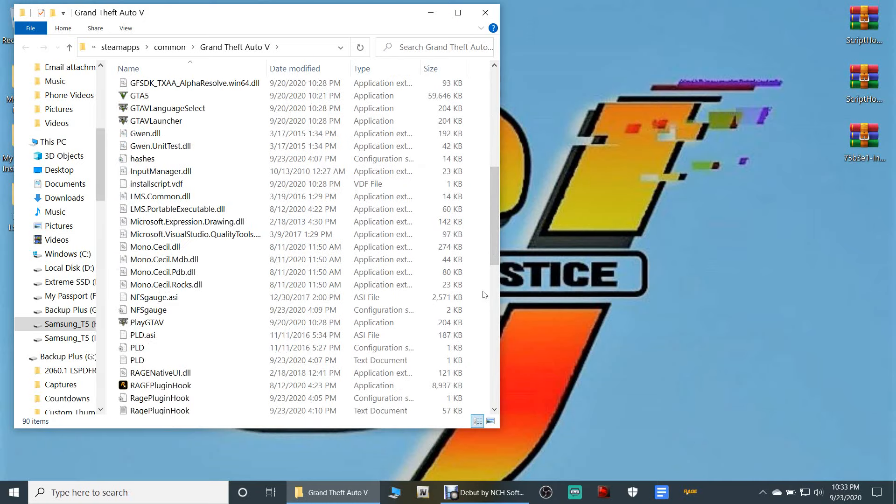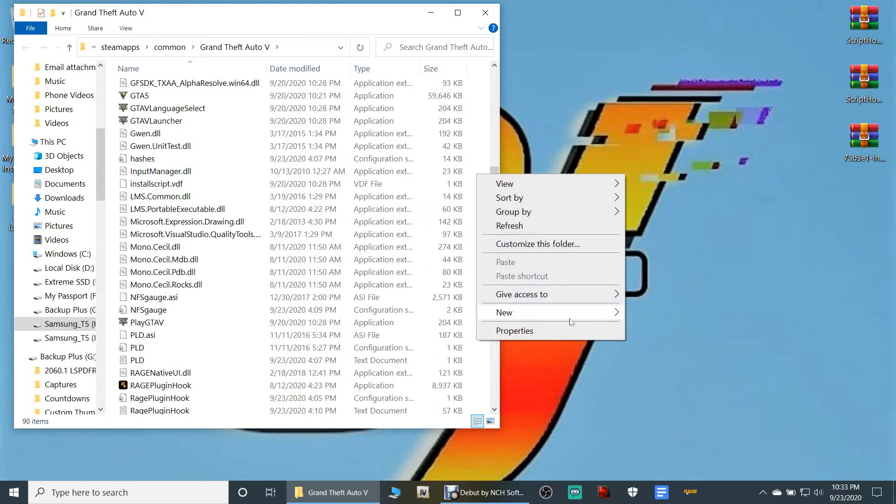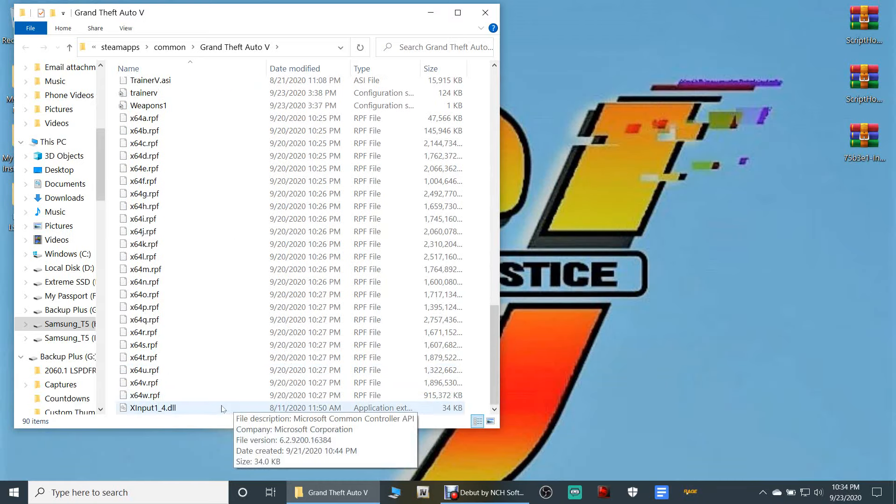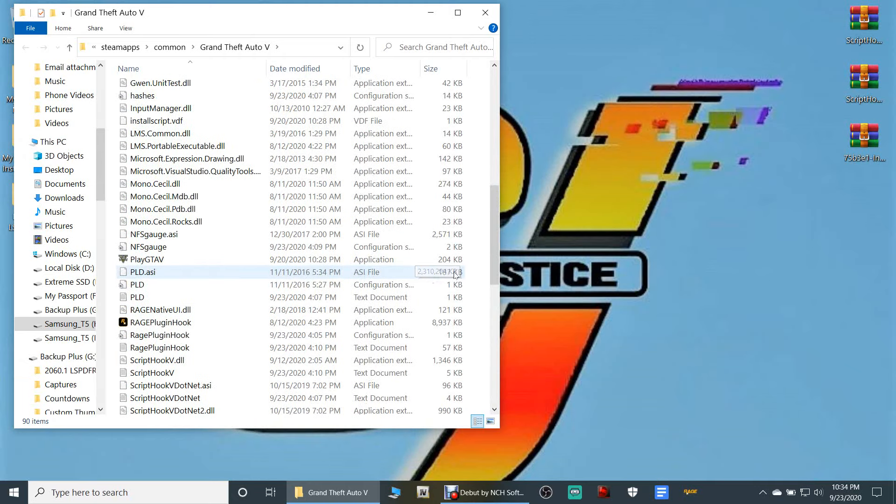What you want to do is go down in your main directory in this little buffer zone, right-click, click New, click Folder. Once you click Folder, you have a folder pop up down here in the bottom — just name it 'scripts'.